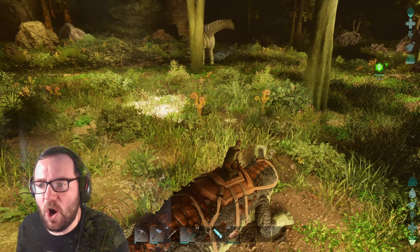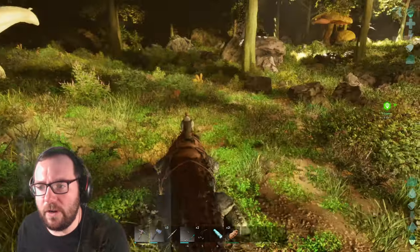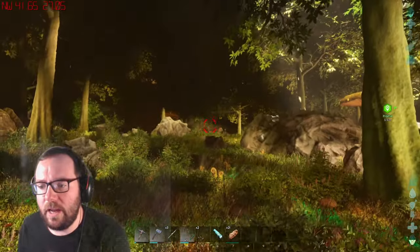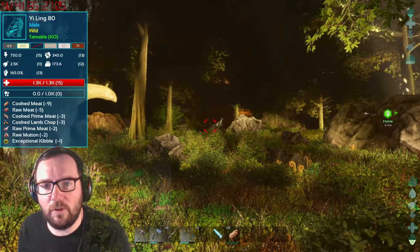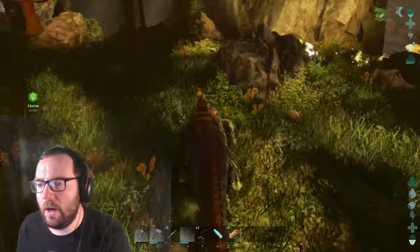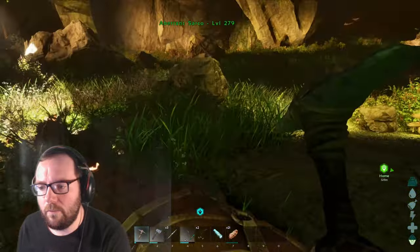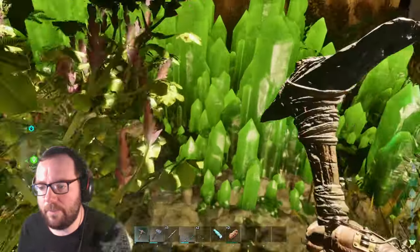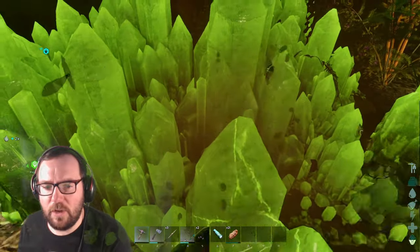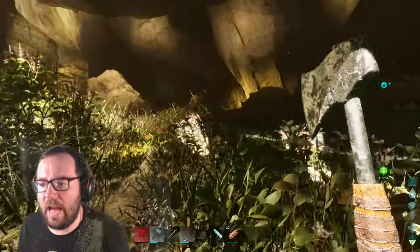I might go after a garbage level Yi Ling first, and then if I feel confident, I'll go after like a 130 or something. We got a 75 and another Yi Ling. I think this is prime territory for Yi Ling — there's an 80. I need to take advantage of the crystal and make some dino balls, like a stack of them. I think we need 20 crystal for 20 of them. We got some green gems. There goes our pick, and we need more wood and thatch.